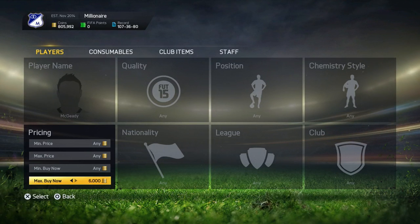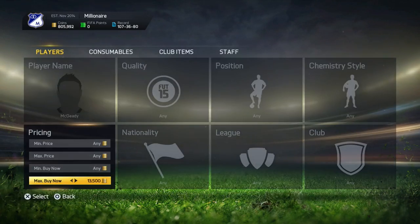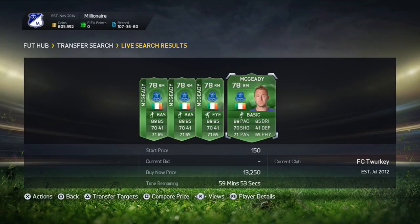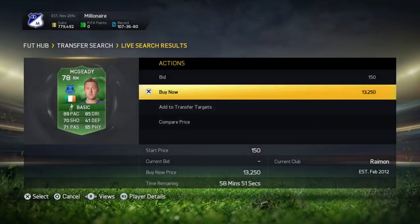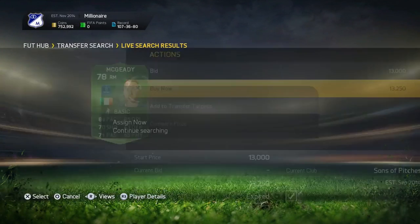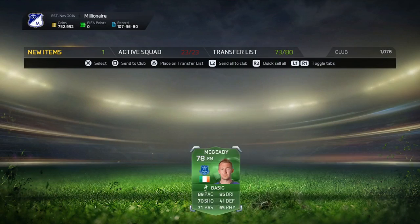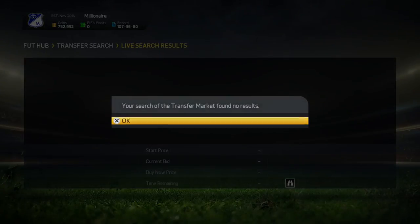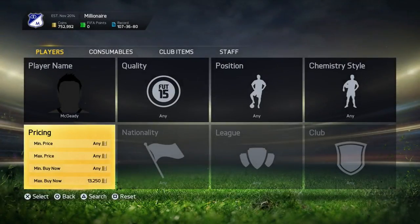You can do this with literally any single green card. The cheapest McEady is only going for 14k — that's insane. I'd recommend doing this method today or tomorrow because this is being done on Wednesday. These cards have a maximum value of 20,000 coins, and right now they're going for about 13,000 coins.